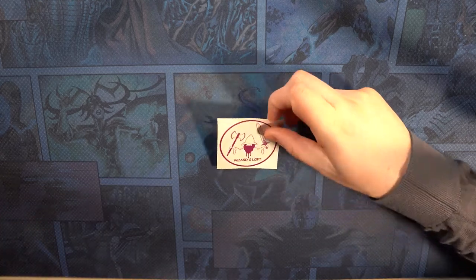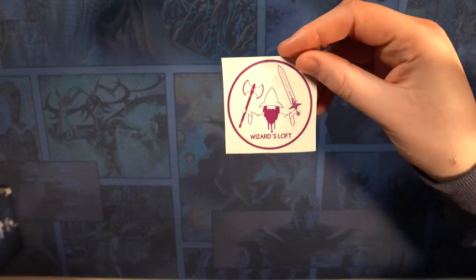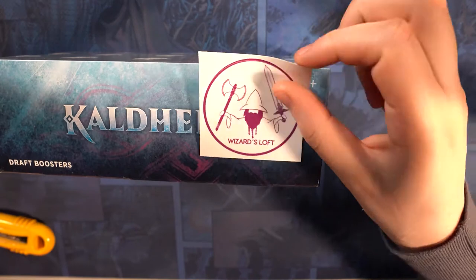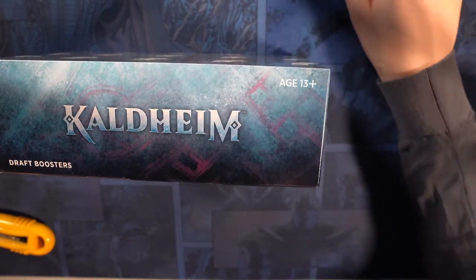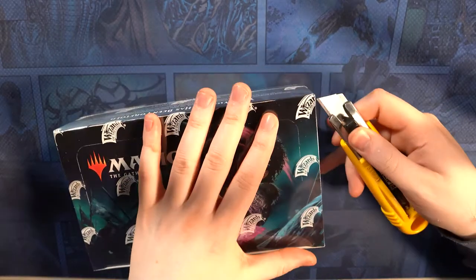Welcome to another Wizards Loft box opening. We have this cool little sticker once again, and we are opening a box of Kaldheim, which goes with our little sticker. He's got a little axe and a sword — he's a battle wizard. I'm Blake. I'm Greg. And here we go.